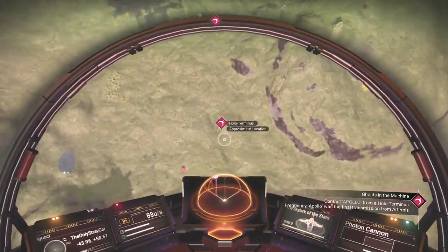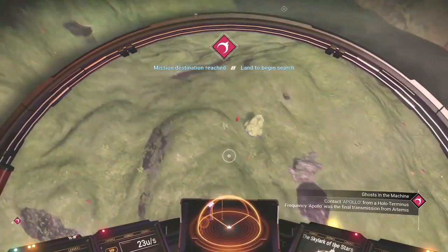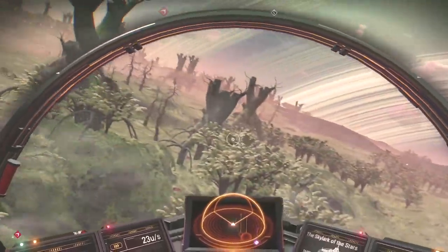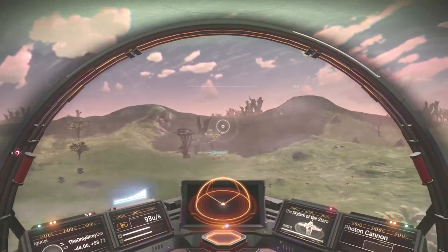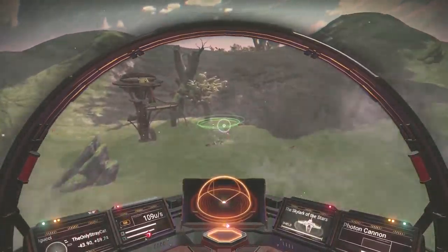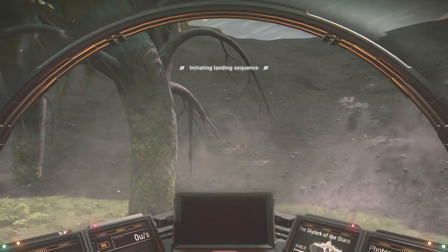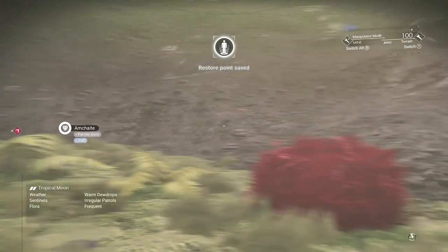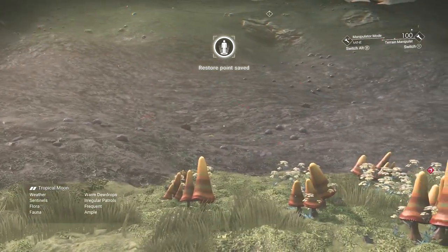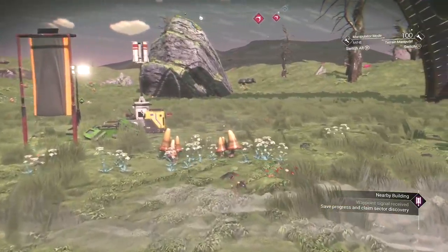We'll see the approximate location, which is not exactly the location. There it be. Now we land. Warm dew drops, irregular patrols, frequent and ample — this planet is pretty damn good, honestly.